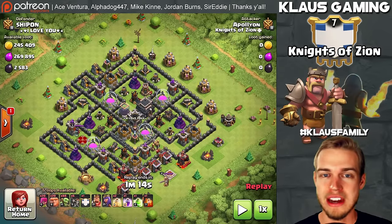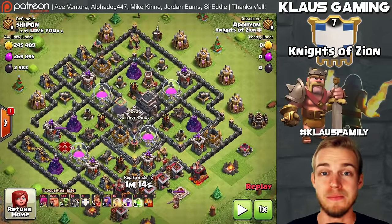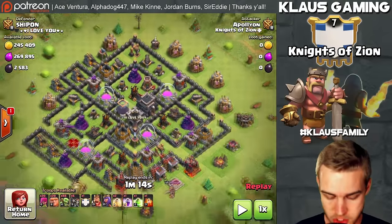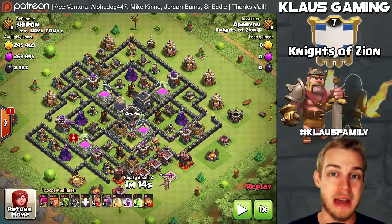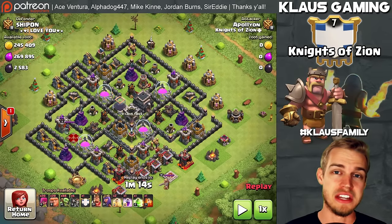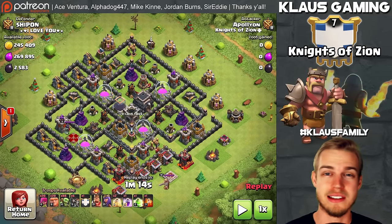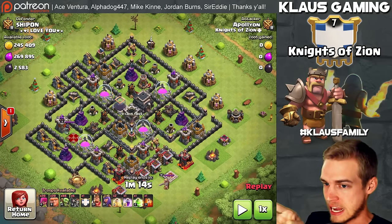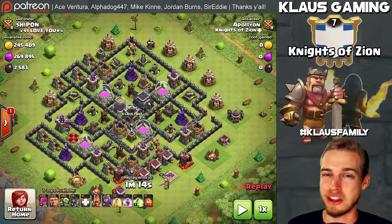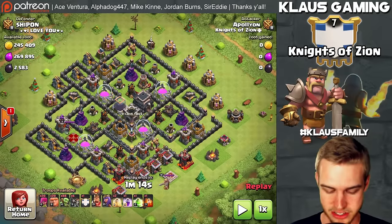The best way to use this strategy is to look for bases like this. The Dark Elixir is primarily in the Dark Elixir storage, so I want you to analyze this base and start thinking about the best way to come at it to get the Dark Elixir storage. You also want to get the Town Hall. The Goblin Knife is a get-in-die strategy — it's not going to three-star or even two-star bases, but it is a very good sniping strategy for Dark Elixir.